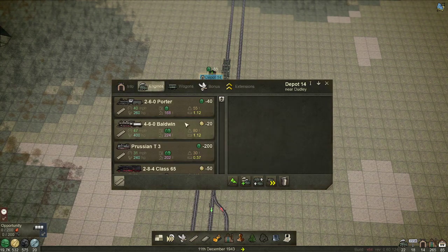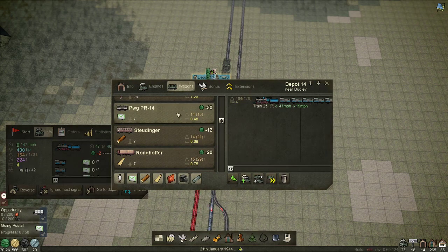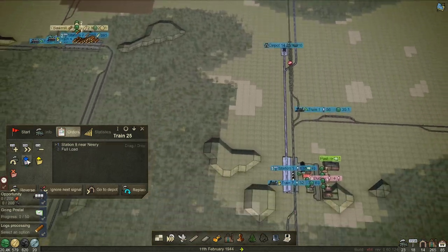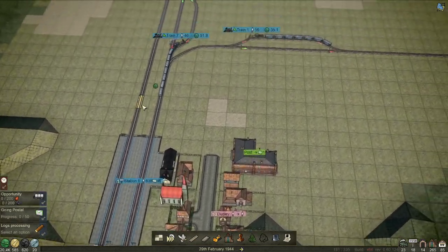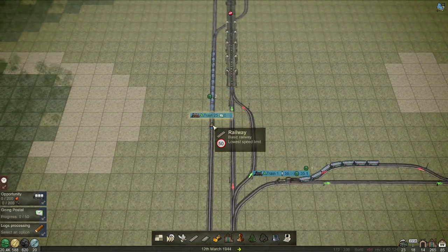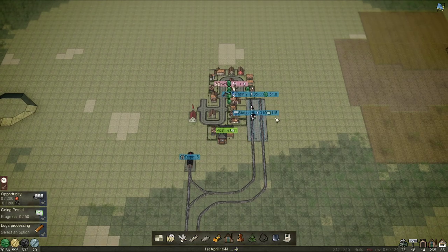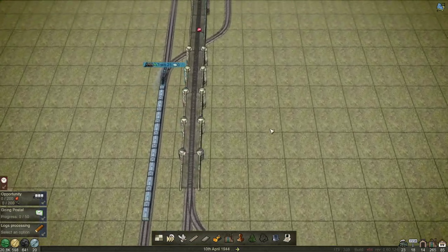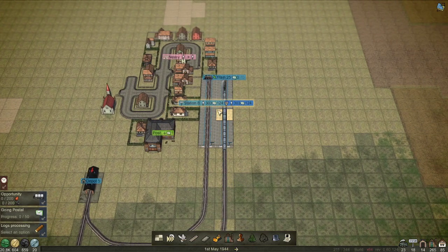We'll literally build the depot there. What engine shall we give it? It's a postal line - it doesn't need to be fast but it does need to pull some weight, so I think we'll go with that one. One two three four five six seven eight nine ten eleven - about ten wagons. I actually want this to generate post, so we'll do a full load both ends. It's not stopping there, it's going to the other one first, but it's got 114 letters. It carries 70, so it's going to full load very very quickly.